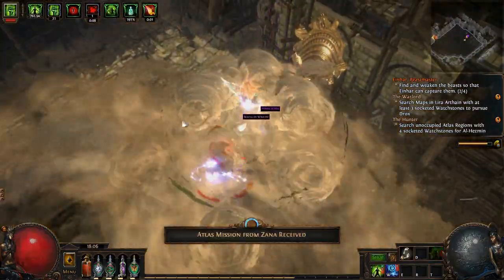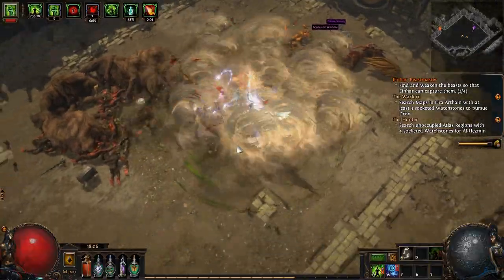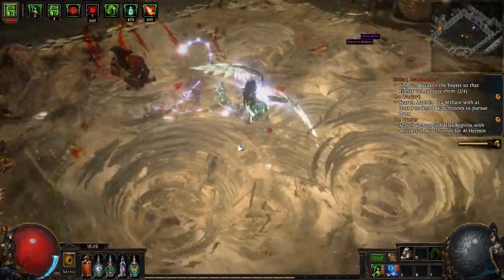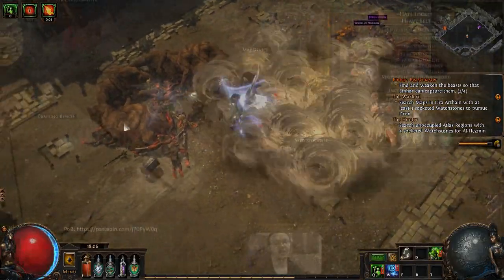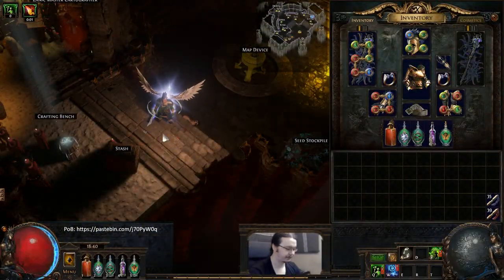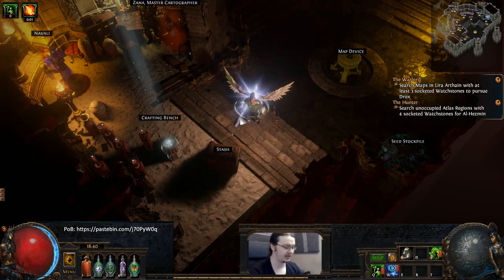We get our resists from our belt. We don't have much need for sockets since we already get all our damage from our five-link up here, so we don't really need a six-link body. Colossal Heart gives us a tremendous amount of life, which makes up for the fact that we have very little life on almost all of our other sockets — so most of your life is going to come from your belt and your body.